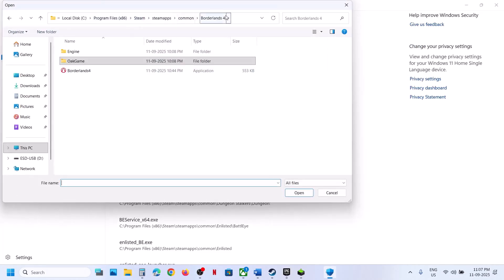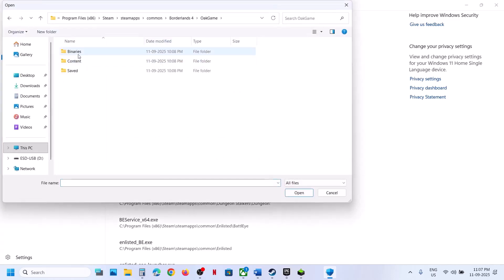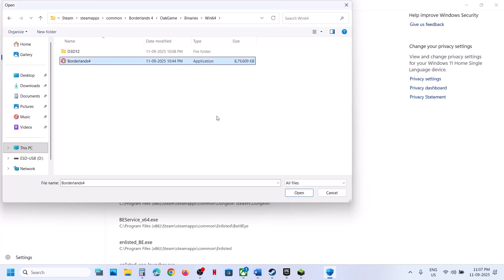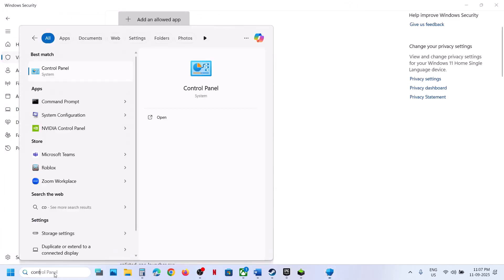Wherever the game is installed, go to that game installation folder, select the game EXE file, and click Open. Then again click Add and Allow an App, Browse for Apps, open the game's Binaries\Win64 folder, select that EXE file, and click Open. Once the game is added, type Control Panel in the Windows search box.